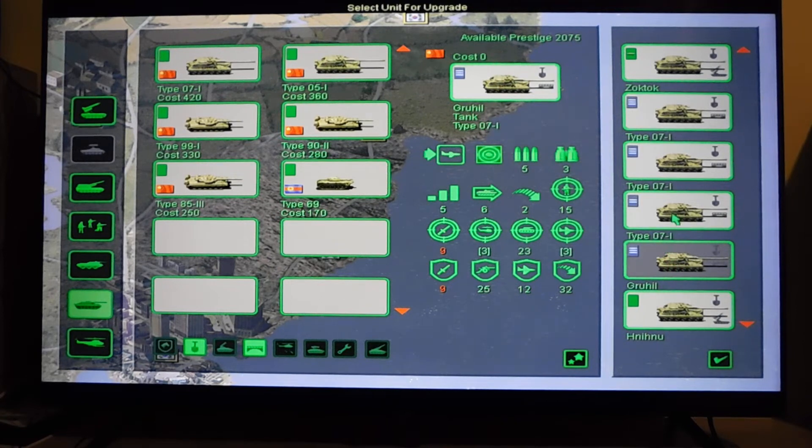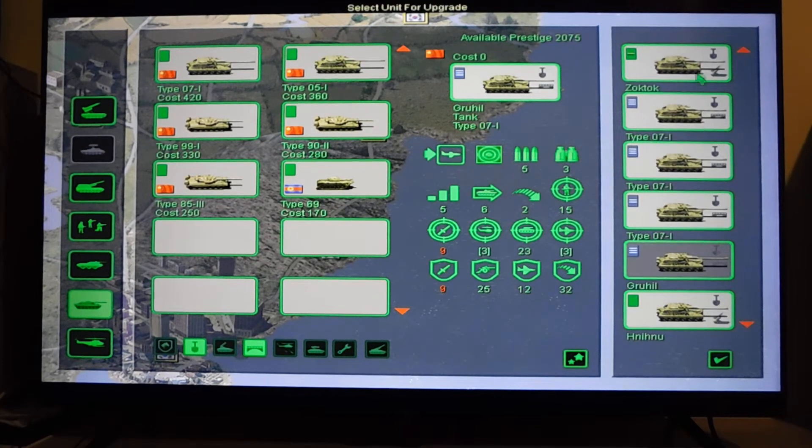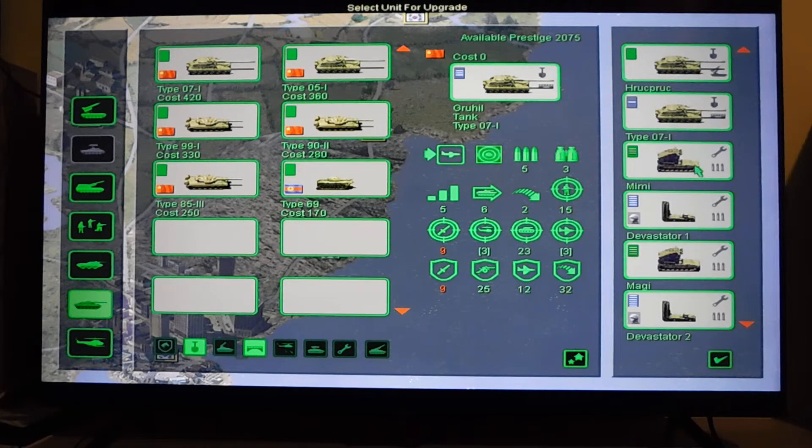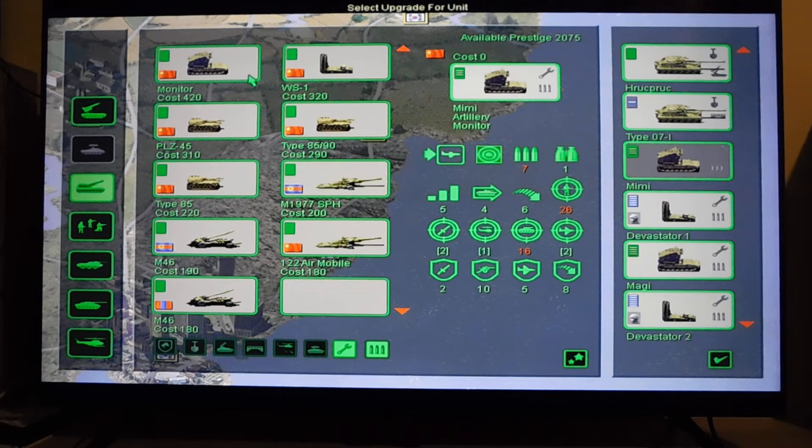This is Gruchil. Let's count again - 4, 6, 12, 14. I have 14 tanks. I also have 14 artillery, 12 of which are WS-1, and I have 2 monitor artilleries.